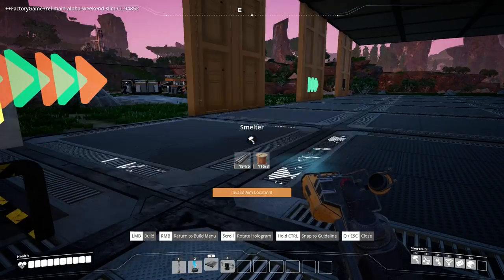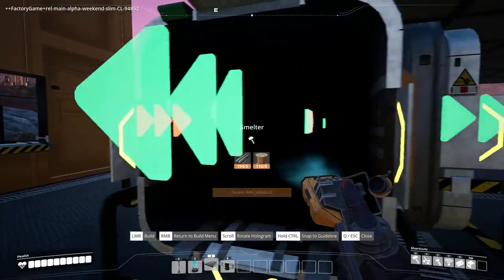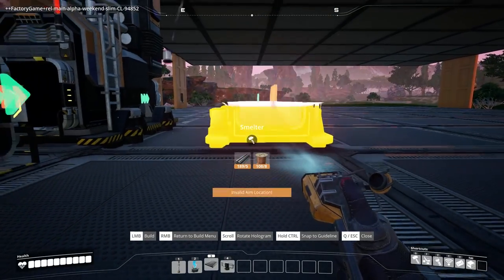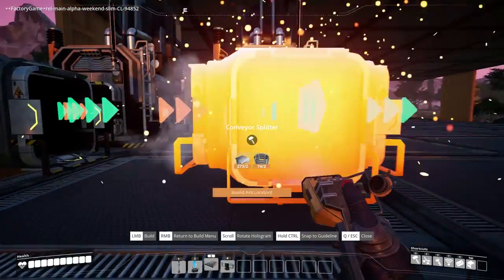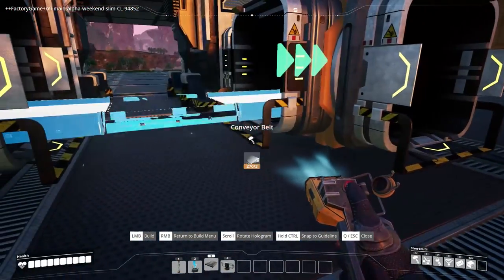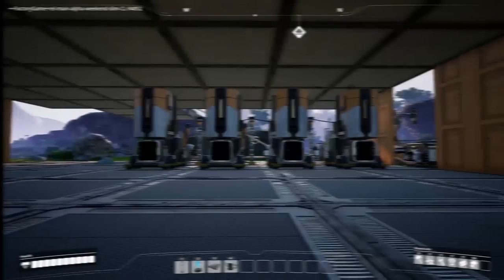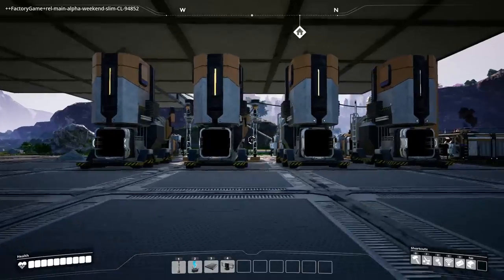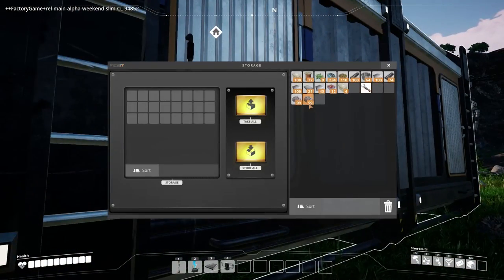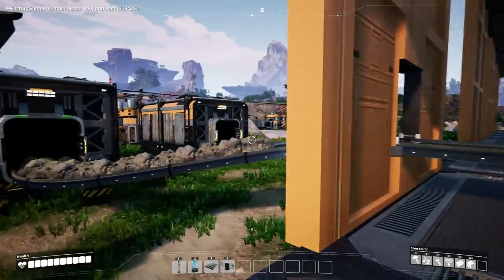The splitters will split the stuff evenly. We'll have a second splitter here, and another one after that — you can see how this goes. We can expand this forever and make all the iron in the world. To start, I've hooked up four furnaces for a proof of concept. I'm adding a quick storage container and throwing some iron in to see what happens — if it works, this will evenly fill one machine, move to the next, then the next, and so on.